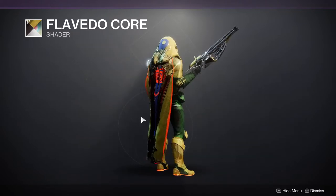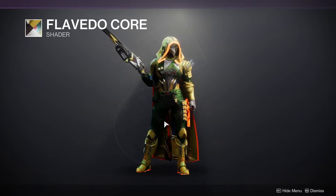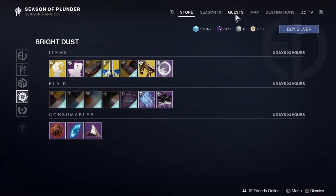Flavido Core is an even older shader — it's actually from Forsaken. I'd probably ignore this one since I'm not a fan of green and yellow, but I'd pick it up just in case, because I'm paranoid that maybe I'll need the shader one day even though I never will.